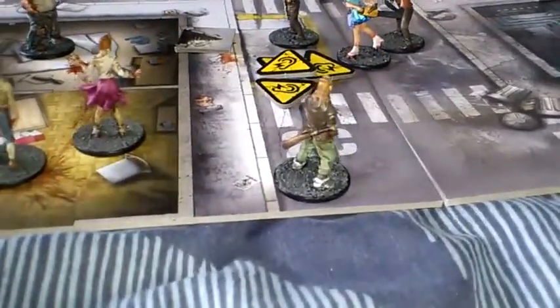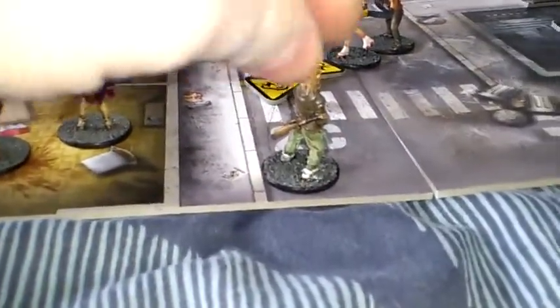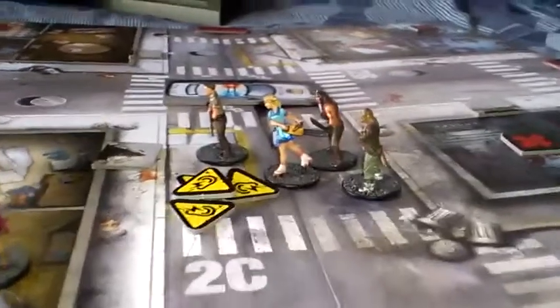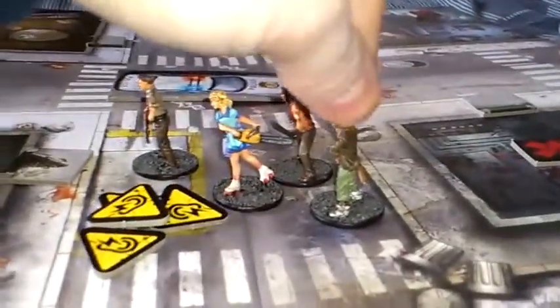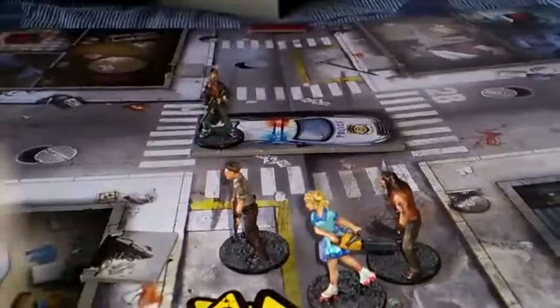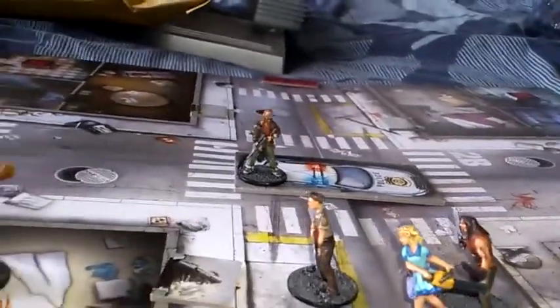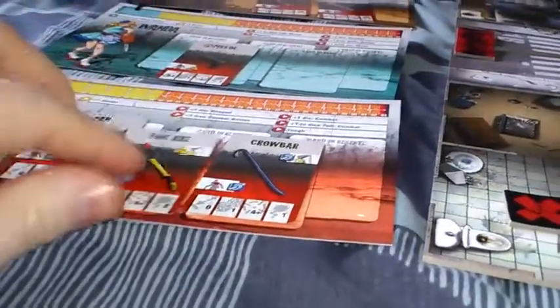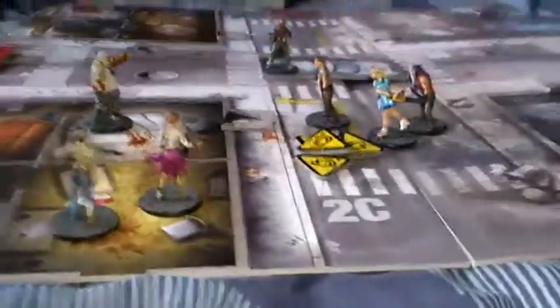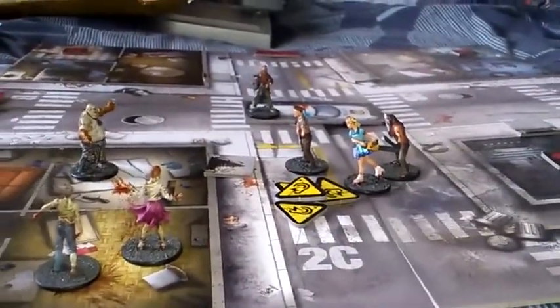We now have Ned with his newly acquired crowbar, and he's going to move up ready to do some damage. That's two moves. Third action — he's going to search, and we have to keep pulling out until we get a weapon. Ned has a fire axe. That ends the survivors' go.